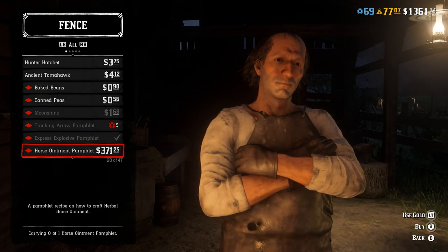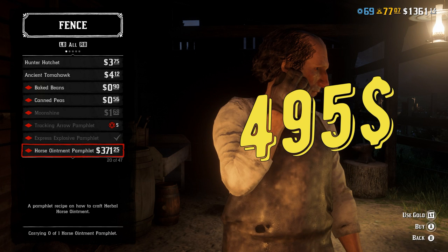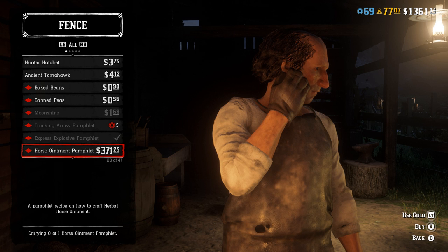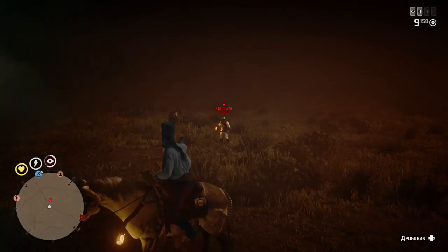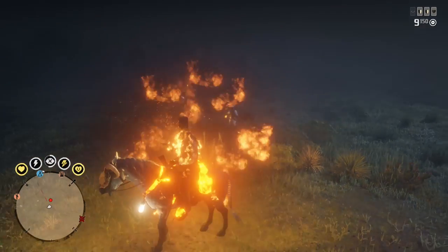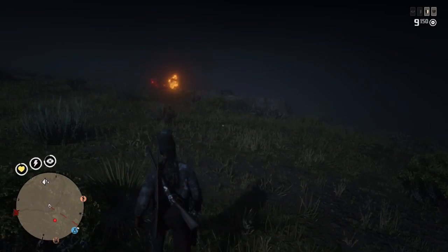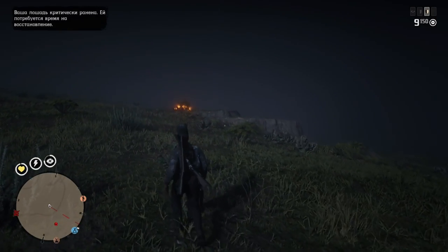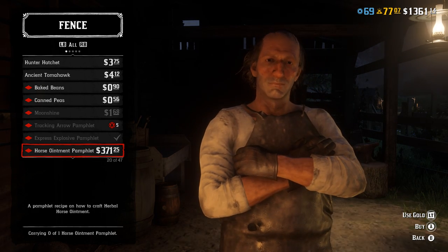Next is the Horse Ointment pamphlet. Just like any other pamphlet with 'horse' in the description, it's not something you want to buy. You're never going to struggle with your horse's stamina if you have a good saddle. And fortifying the health bar using even a level 3 health tonic is not going to protect your horse from griefers. From my tests, these tonics are not as powerful as tonics for humans. You can also buy any pamphlet using gold, by the way.